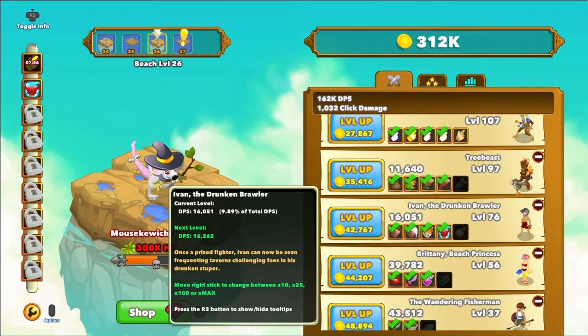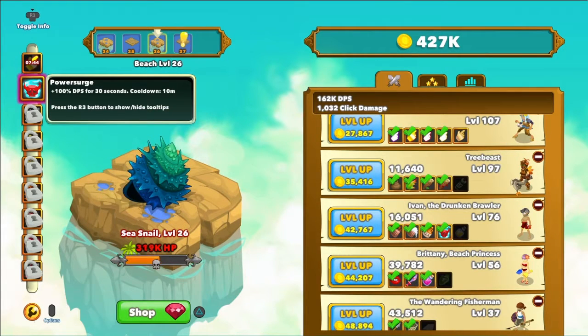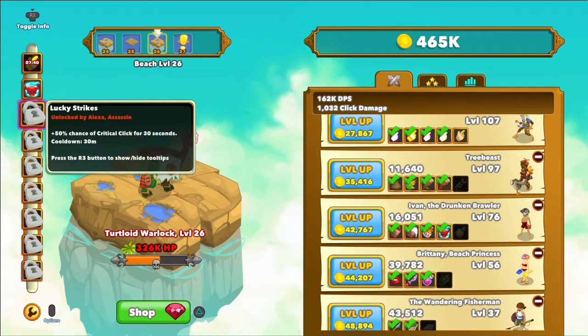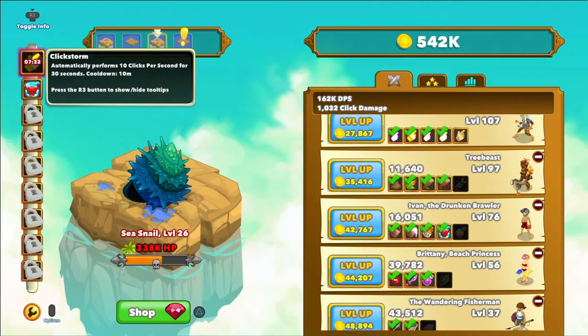Finally, I have unlocked another ability called Power Surge. What it does is add another 100% DPS for 30 seconds with a cooldown of 10 minutes. These two abilities are really good if you want to get over the cliff of a boss fight — just bam, clickstorm, bam, power surge, bam, lucky strikes. That combined with clickstorm is amazing; I know that from personal experience playing it on my phone.